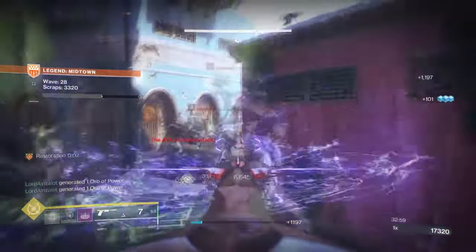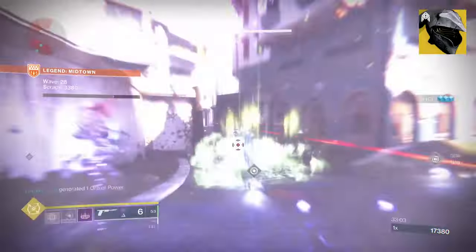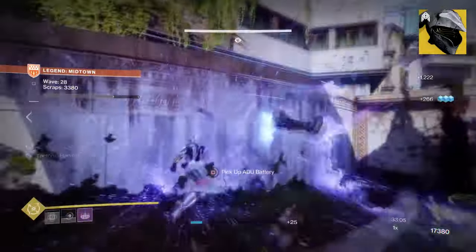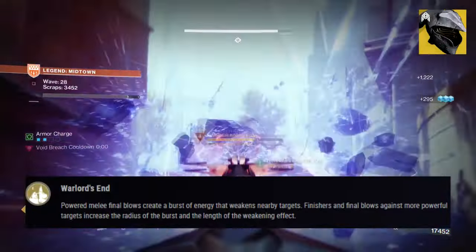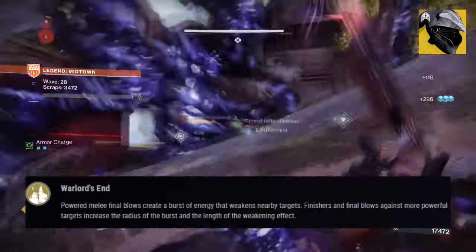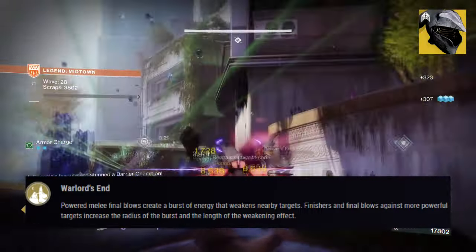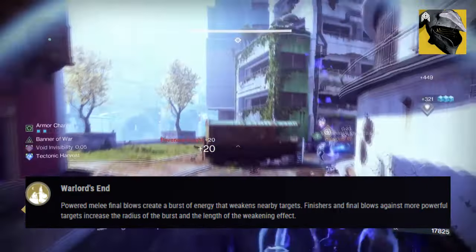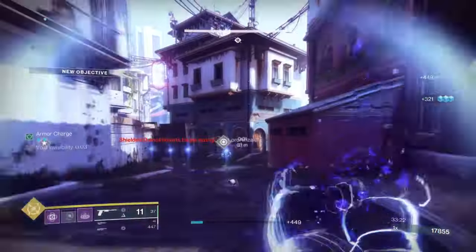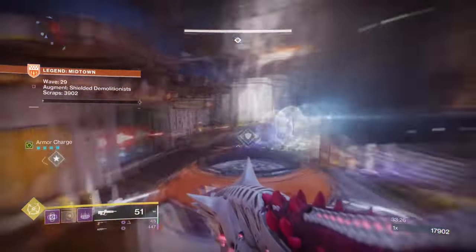As Felwinter's is an easy exotic to use for any subclass, your exotic weapon can be of your choosing depending on your playstyle. Its exotic trait, Warlord's End, states: powered melee final blows create a burst of energy that weakens nearby targets. Finishers and final blows against more powerful targets increase the radius of the burst and the length of the weakening effect. This is a 30% debuff that can do some interesting damage to enemy types over time and pretty much lock down the entire area.